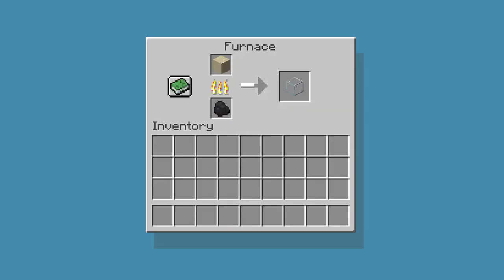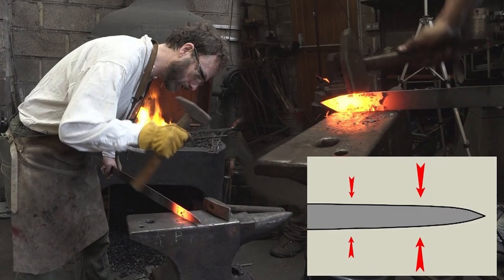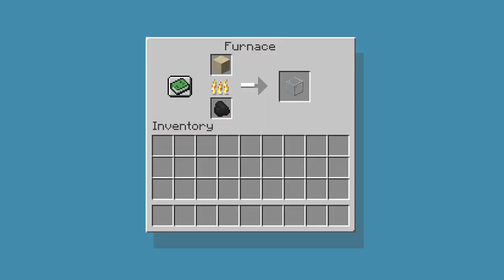Crafting stations generally allow players to create a wide range of items — I'm thinking of Minecraft. But this one is interesting because it's purpose-built for a single object: the player's sword. So the first thing I need to figure out is how do I communicate that this isn't just a crafting station — this is a sword crafting station.